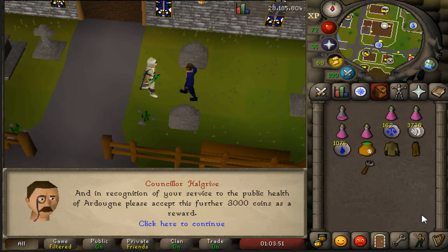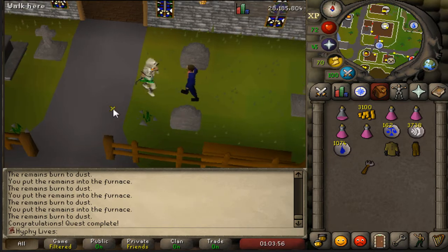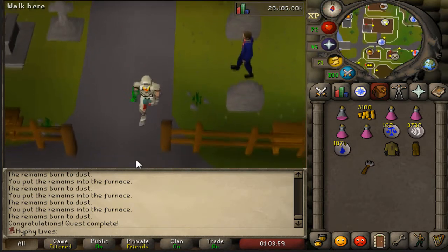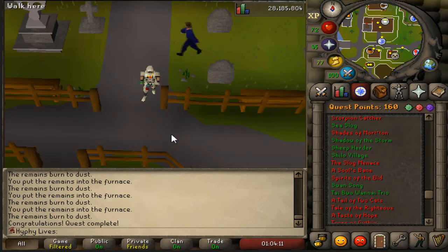Since I just need a bunch of quest points, I decided to knock out the Sheep Herder quest. Man, this quest is so morbid — I hate it. You have to prod these sick sheep into a pen, poison them, and burn their bones. I'm really not a big fan of this quest, but I'm a big fan of the four quest points I now have. Just need 15 more.